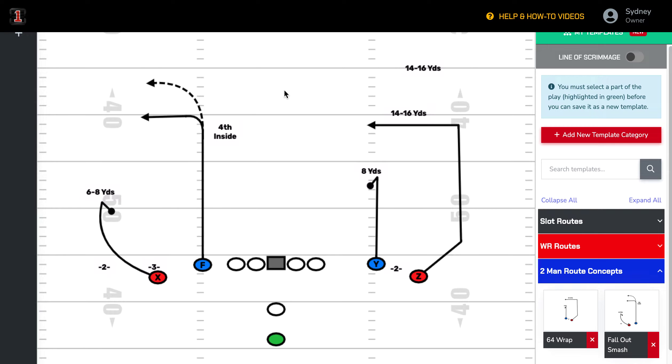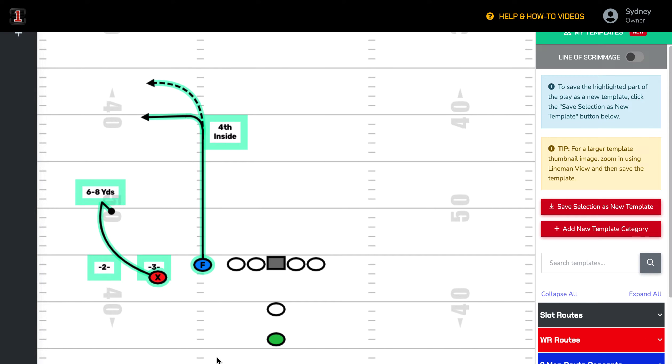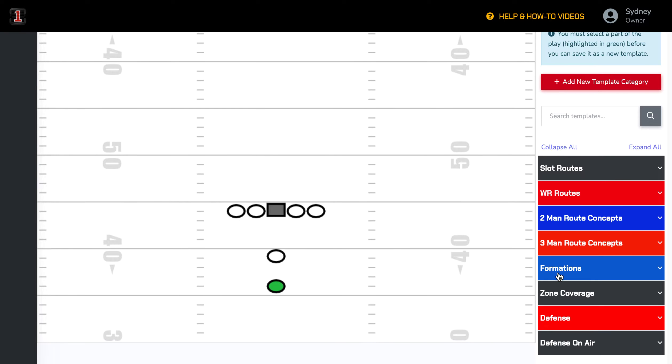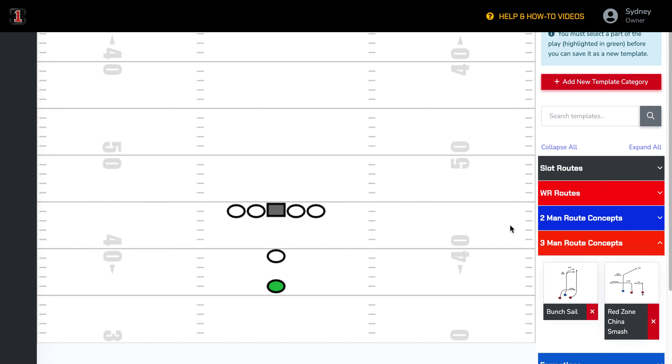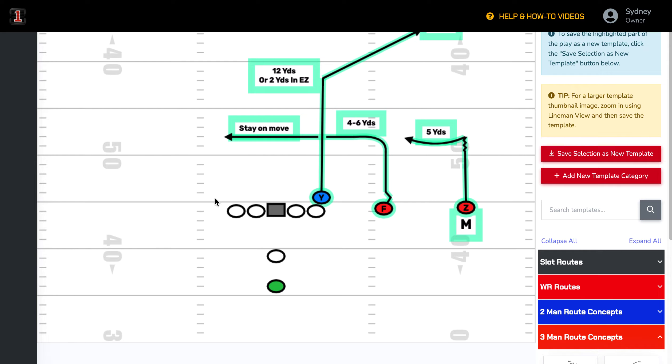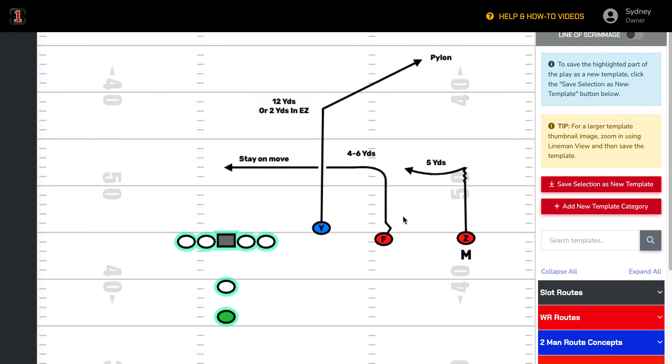Now you can see how easily you begin to create a two-man route concept, or as I'm going to show you here in a second, a three-man route concept. This is why it's really important this time of year to start getting into your template area and creating your route concepts that you're going to use in the fall. I've grabbed the three-man route concept, and we'll want to probably be on the left hash when we run this.